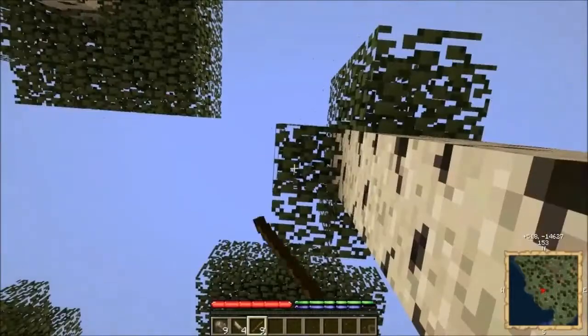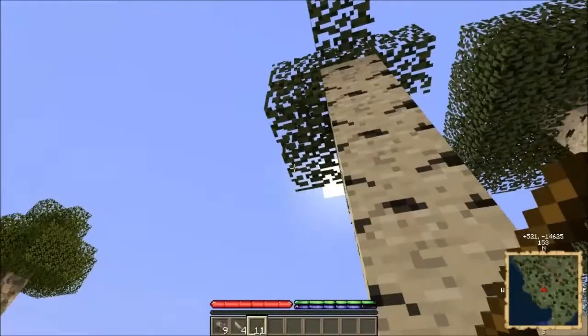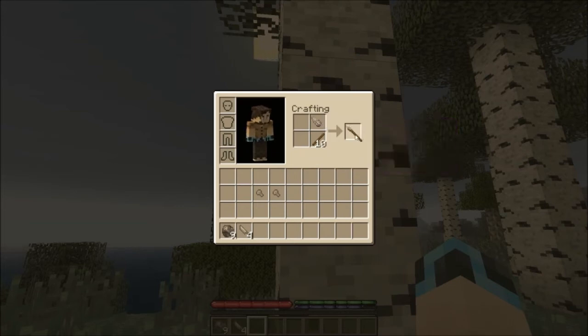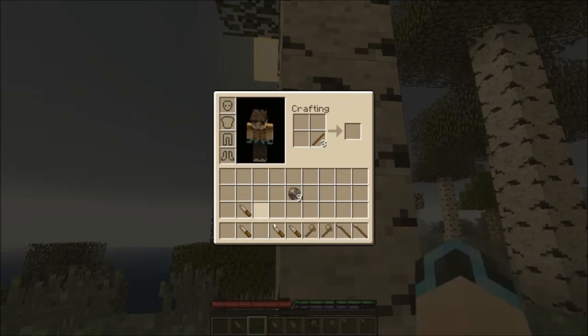There is no leaf decay by the way — you can't just wait for the leaves to decay, it won't happen. I'll need these saplings. I don't have Inventory Tweaks installed — I need to install that. I'll get on that in a minute.